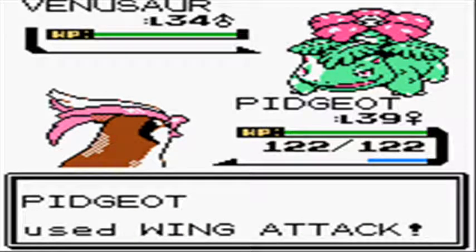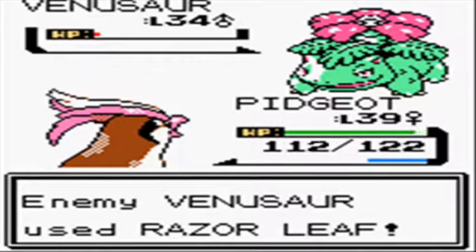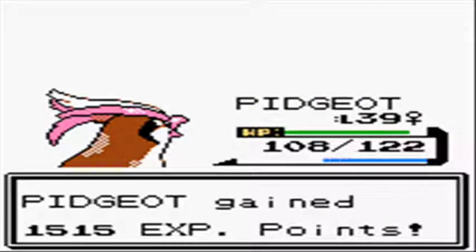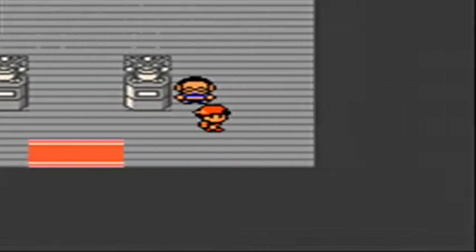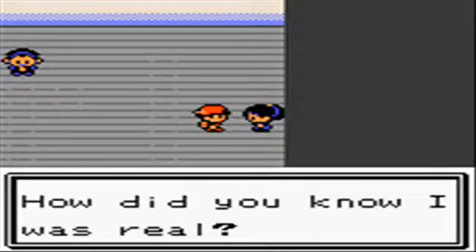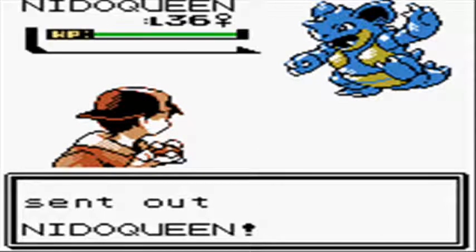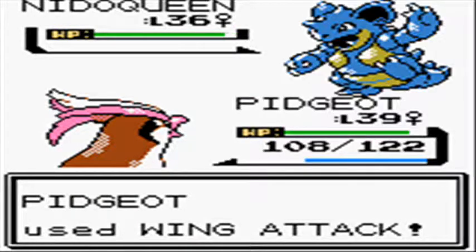That does not come without some consequence. I don't believe Pidgeot ever faints in any portion of this video. However, since we are in a poison gym with poison, paralysis, and you name it, Pidgeot gets just that — poisoned and paralyzed. Since the Pokemon Center is just right outside the gym, you'll see two cuts: one where I'm poisoned and go heal, and one where I'm paralyzed and go heal. I cut it out to trim those little tidbits when I can.